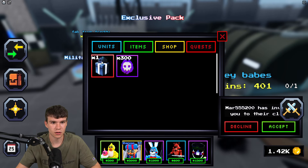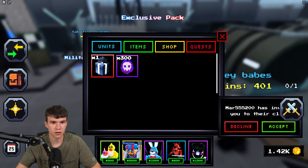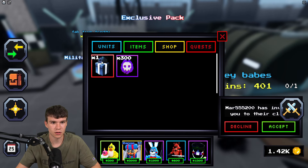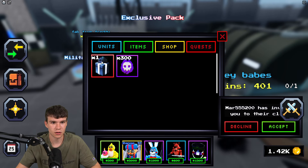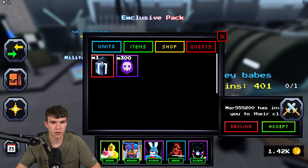I'm tempted to buy one of these Military Presents — let's open one up and see what we get. We got 'Artillery Puppet.' It's not the worst one, it's a 35% chance item — only 58 of these exist in the world. That's actually not bad at all. I might equip this one instead of my current unit — I think that's a solid strategy.